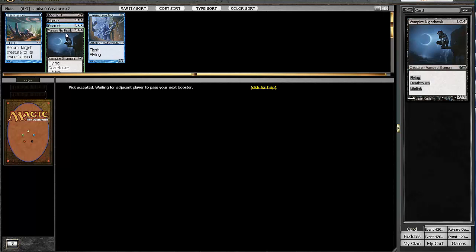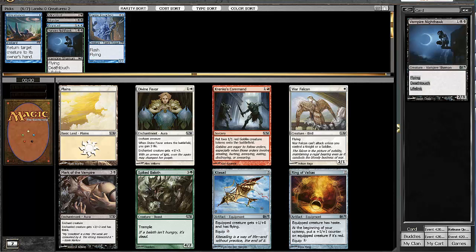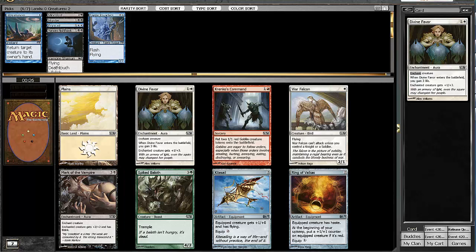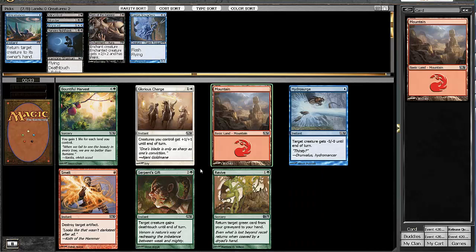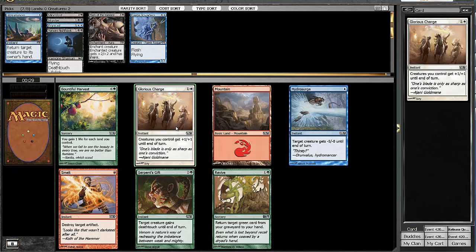There hasn't been a lot of black passed in this pack, other than the second pick Murder. But the person to our right could have easily just taken a black rare. Mark of the Vampire is just the strongest card in the pack anyway, and it's just a really powerful effect. I really like Mark of the Vampire a lot — it just does so many stupid things. It makes racing nearly impossible.